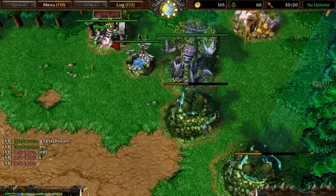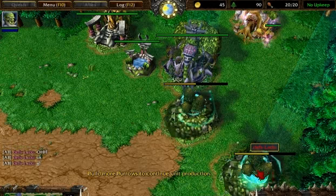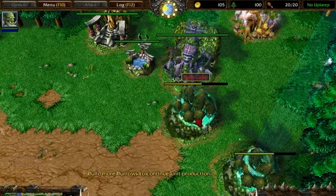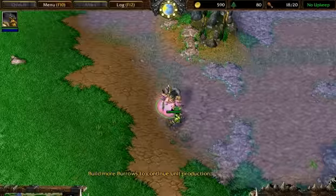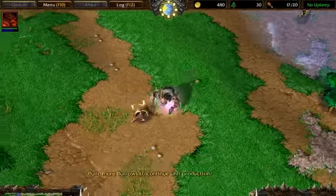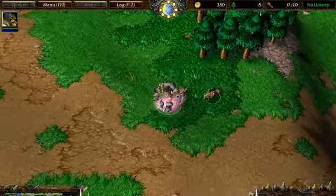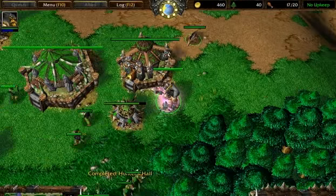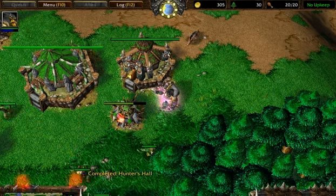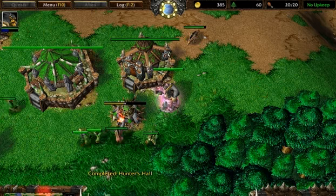The reason I block off my base against orcs is so I can get those tier two buildings up without any hassle from the Blademaster — pretty much zero chance of him canceling them. On this particular strategy you don't go tier two, so there's really no worry about that. You can either just block your wisps to stop a blade harass, or you can protect your mine, which is okay too.